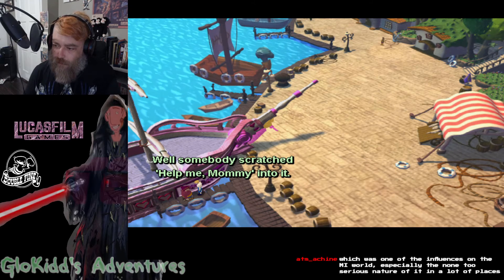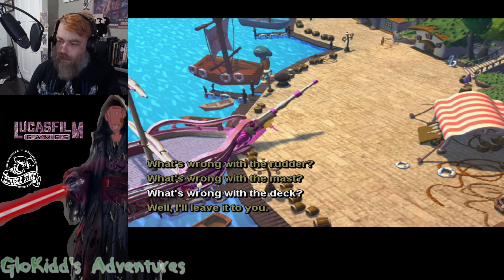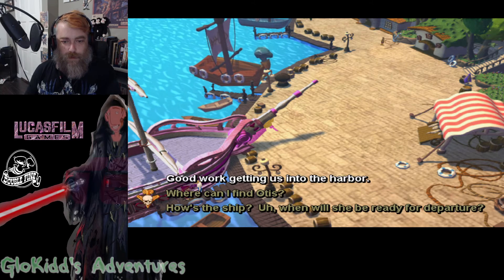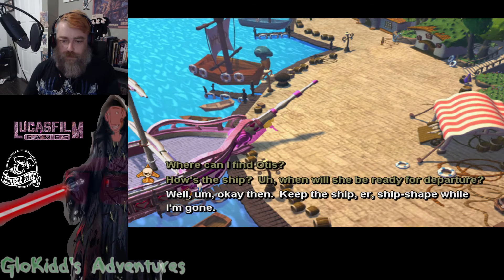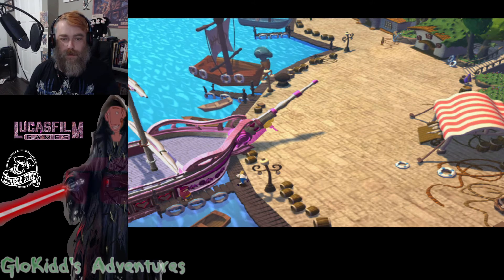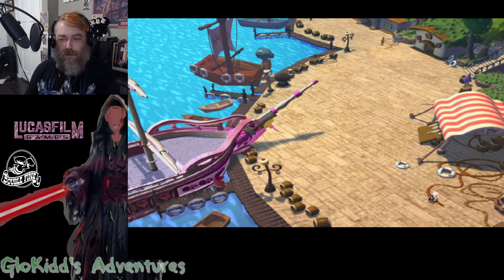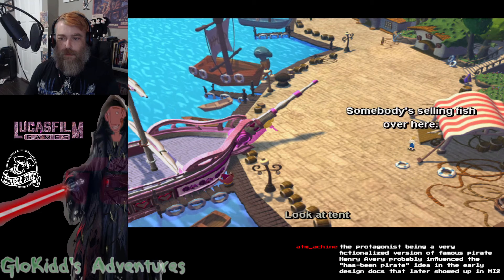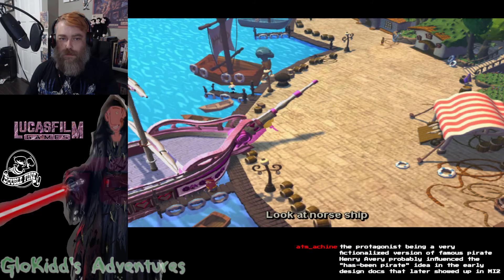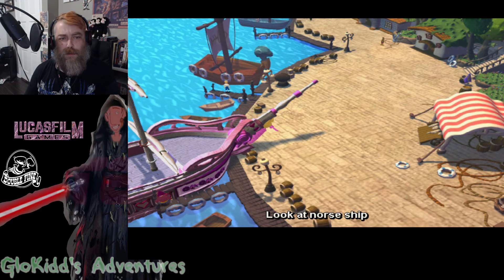What's wrong with the rudder? Just took a little beating on the way past that breakwater — nothing I can't fix. What's wrong with the mast? Well, it got a bit jolted when we careened off the rocky outcropping — nothing I can't fix. What's wrong with the deck? Well, somebody scratched 'help me mommy' into it — deep scratches but nothing I can't fix. Well, I'll leave it to you. Gee, thanks.